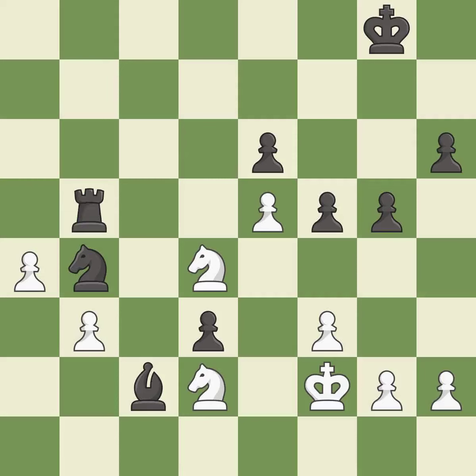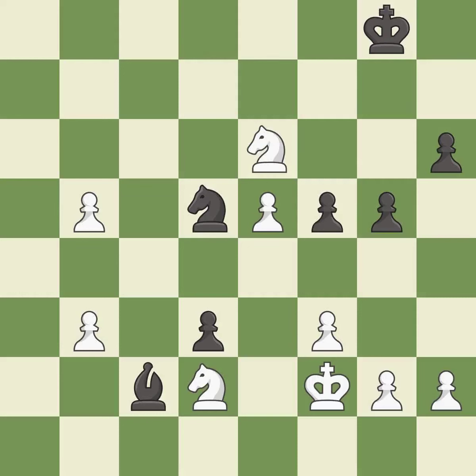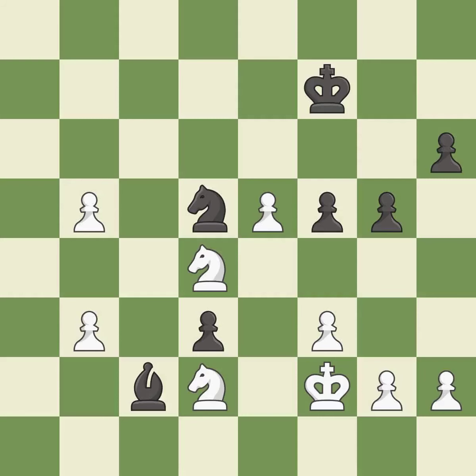This maintains the balance in material with a good trade — it is best. This is the start of the endgame and white is winning — it is best. That's a sensible reply — it is excellent. That was a free pawn — it is excellent. An active king is critical in the endgame and getting it off of the back rank is the first step — it is excellent. This moves the knight to safety — it is excellent.